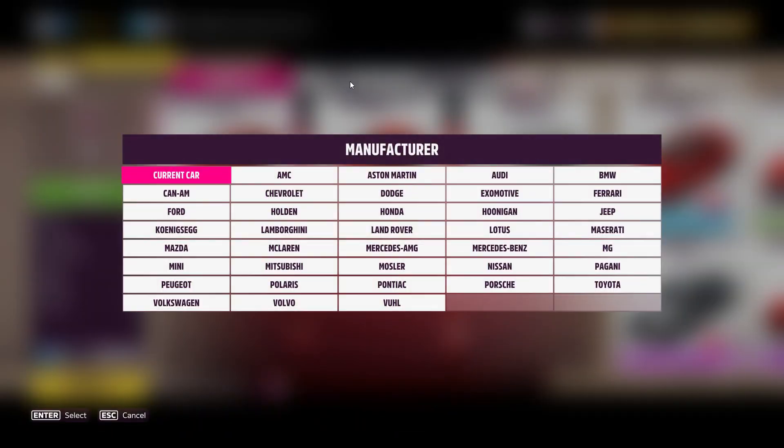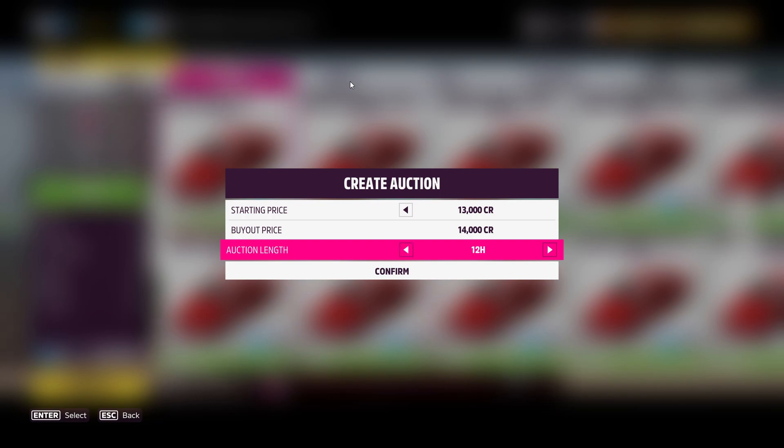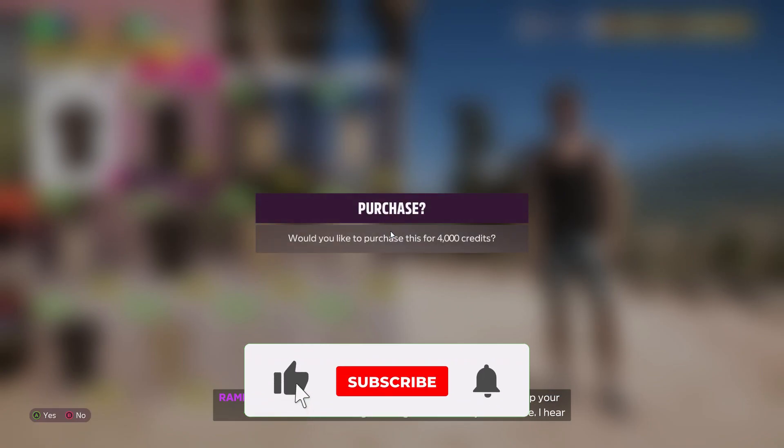Once you're done adding the skill points to the cars, you can either remove the car or put it in auction. These are the two ways to get rid of the cars. If you use the auction, you will get your skill points back.